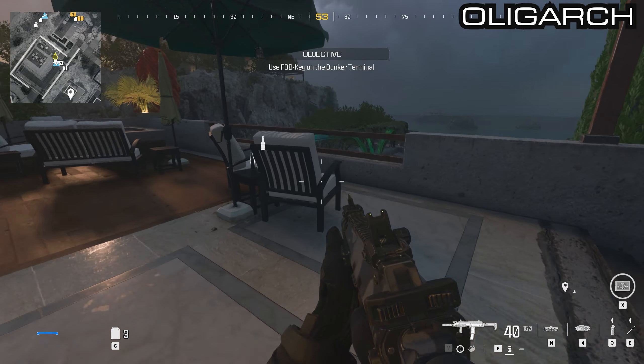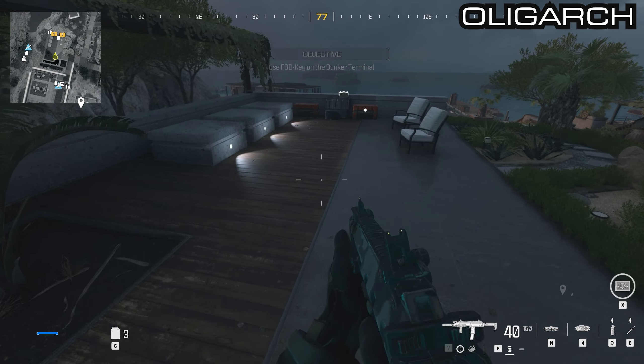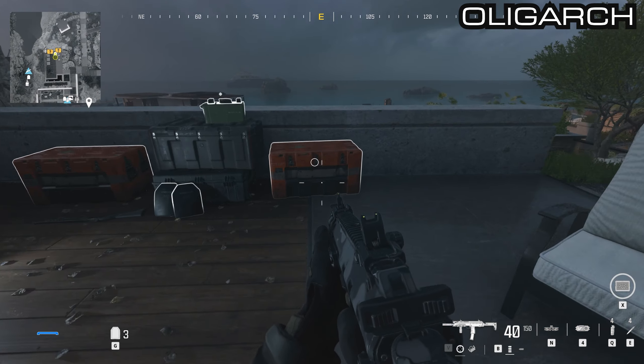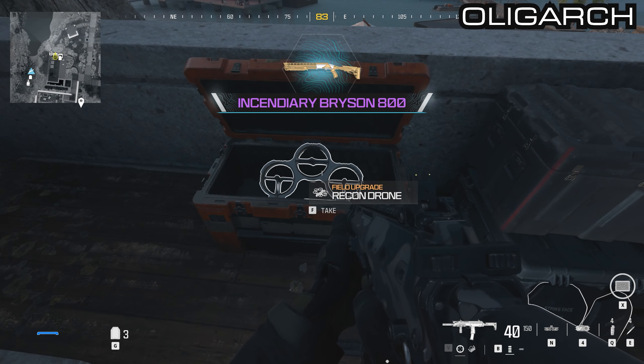From that box jump down towards the east — you'll see another fountain. By these chairs there are two more orange supply boxes with a Bryson 800 and a recon drone inside of them.